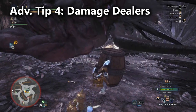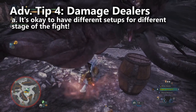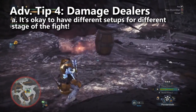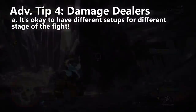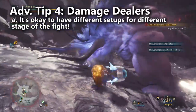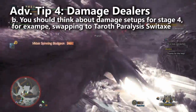Advanced tip number four is for the damage dealers. Don't be afraid to swap between different setups based on what stage of the fight you're in. For example, you might start off with the bowgun that uses slice ammo and could put the Behemoth to sleep under the falling boulders — this gives you a high damage wake-up attack and a way to cut off his tail. Or you might use a hammer in stage two and lure the Behemoth toward the large hill in order to use your aerial attacks. Whatever you choose to do, it's generally a good idea to focus on cutting off the Behemoth's tail and then focusing on his forearms and his head when you can reach it.